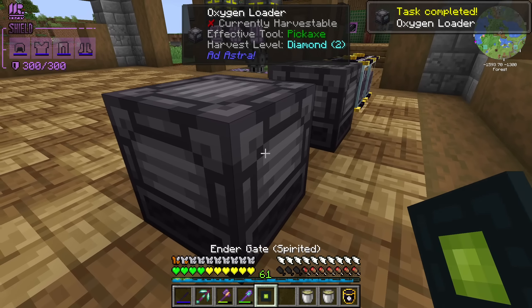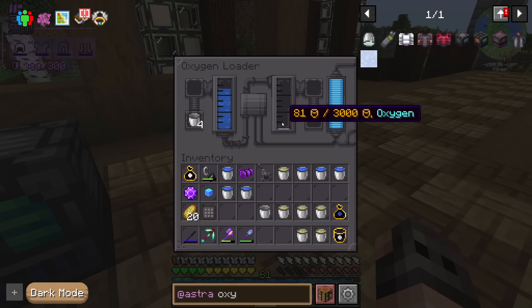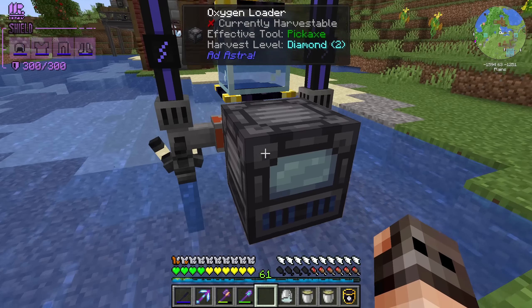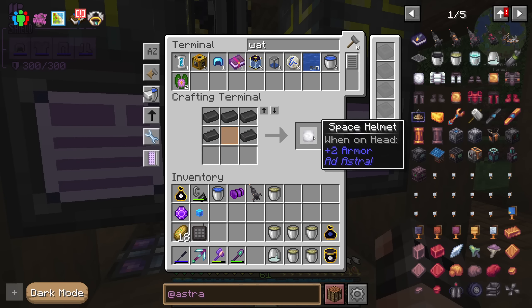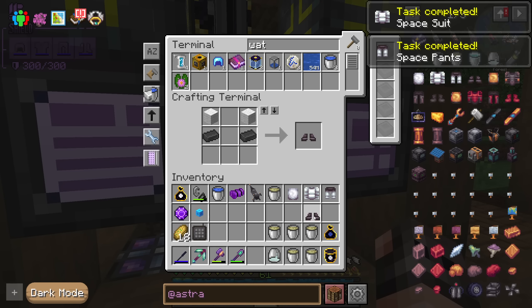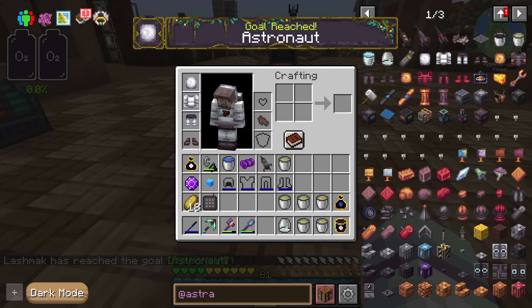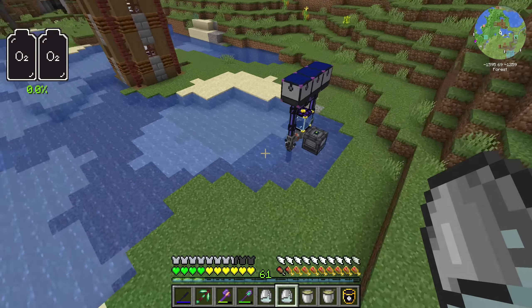We have to make an oxygen loader. It does require power — you just put water in and you get oxygen out, very slowly. The quest book really wants me to have six buckets of oxygen, so we're going to automate it for a bit. In the meantime we're going to make the tier one space suit. We also need a launch pad.